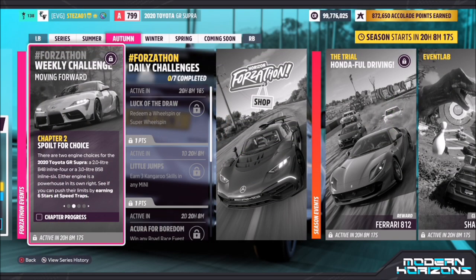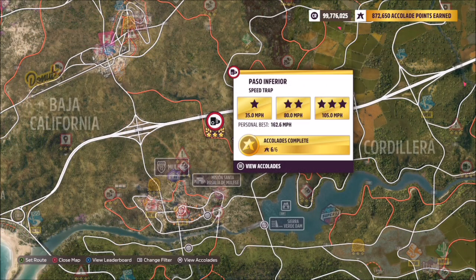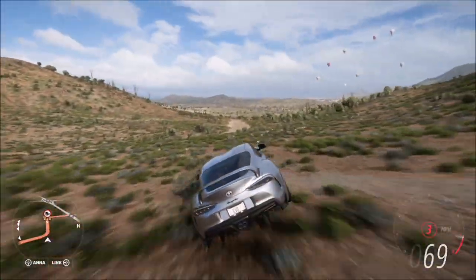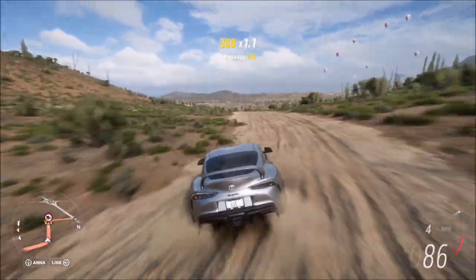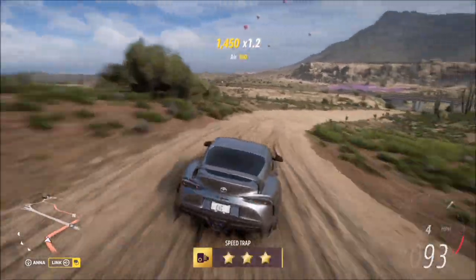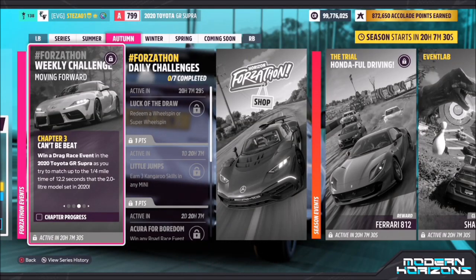The first challenge just wants you to earn six stars at speed traps. This is quite easy to do. I recommend heading over to the Paso Inferior speed trap — three stars there is a very low score of 105 miles per hour. Rear-wheel drive and off-road don't normally go together, but this is still quite easy because it's such a low three-star score, and you probably don't need a massive tune on your car either.